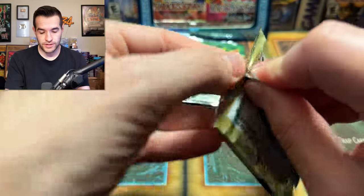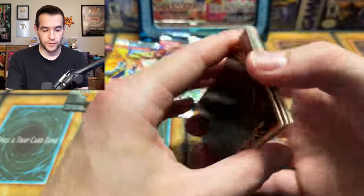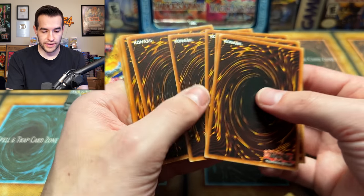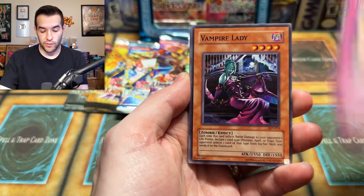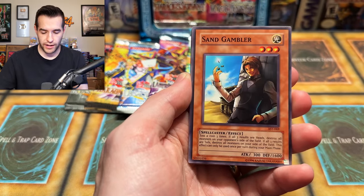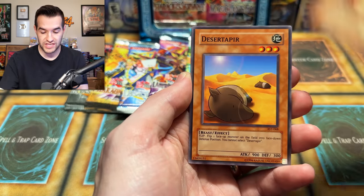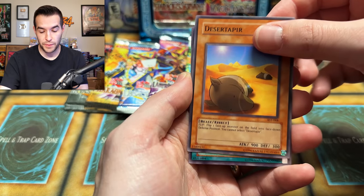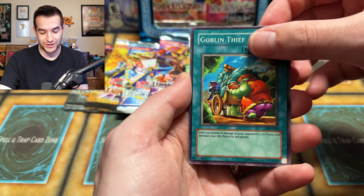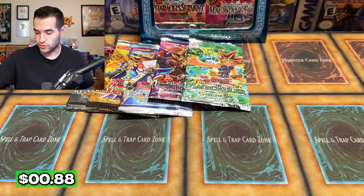That's pretty hard to do, except in old school packs. It can happen — they've been around, there could be some shenanigans going on. They're loose packs, that's just how it goes. Beckoning Light — we are stinking it up right now. Vampire Lady, Enchanted Fitting Room, come on. Sand Gambler — we are gambling and it is not going well. Judgment of the Desert, Absorbing Kid from the Sky, Desert Tapir, Goblin Thief, and Draining Shield. Just rubbing it in our face — draining the life out of us.